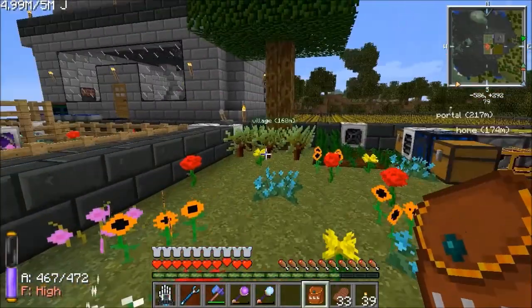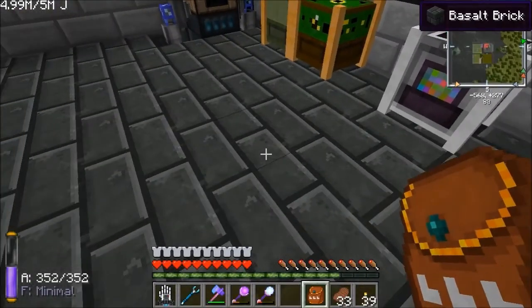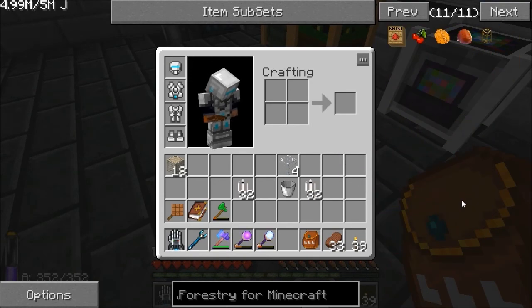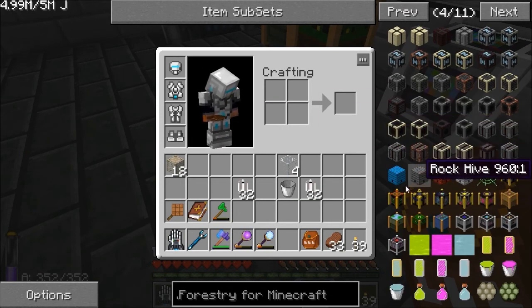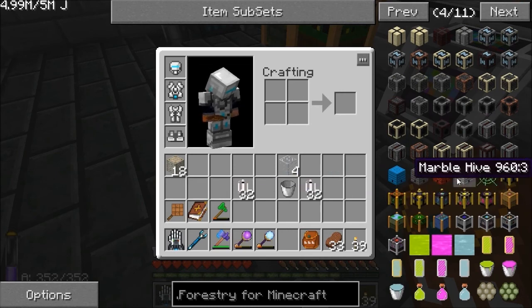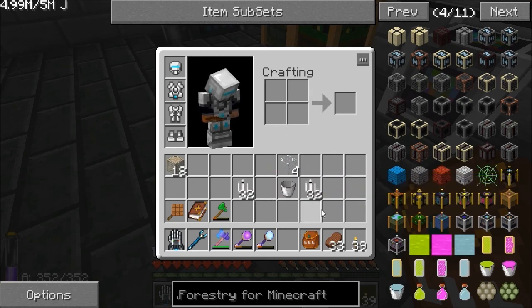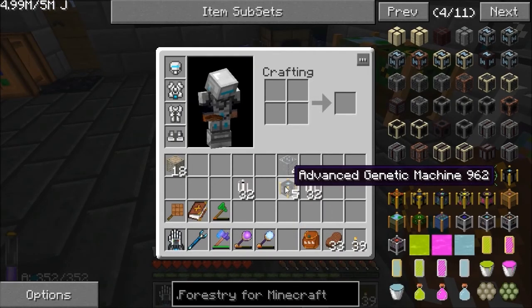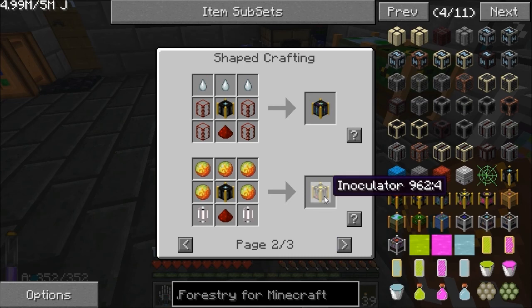So if we go back to what we were doing last time — we'd made our gene pool. The next things to make are five machines: Isolator, Replicator, Purifier, Inoculator, and Synthesizer. The best way of doing this is to get the machines out and use the U button in NEI again, like we were doing last time. We're going to make them in the order that we're going to use them.